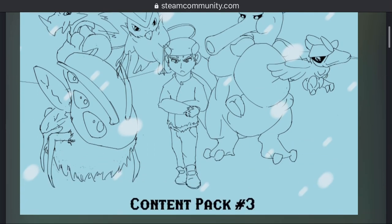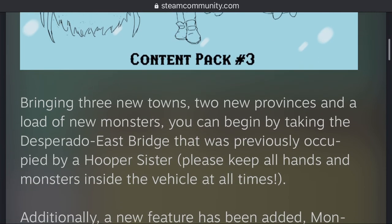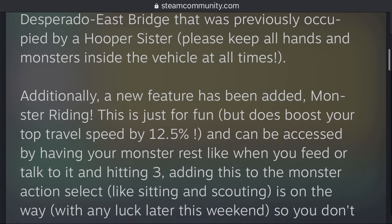Here's a nice little picture, but let's keep going down. What's new in this content pack? It's bringing three new towns, two new provinces, and a load of new monsters. You can begin by taking the Desperado East Bridge that was previously occupied by a Hooper Sister. Additionally, a new feature has been added: monster riding. This is just for fun, but does boost your top travel speed by 12.5%, which makes overworld traveling easier.